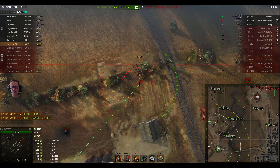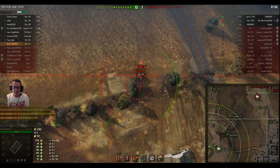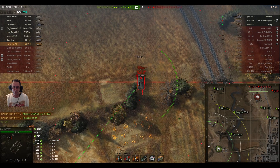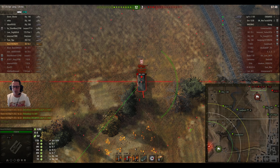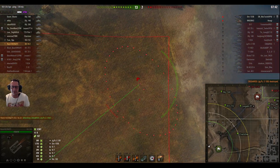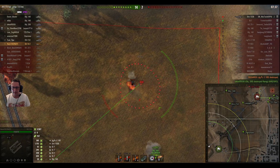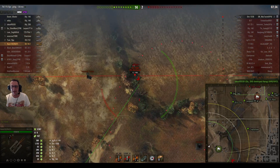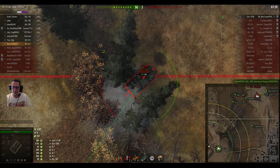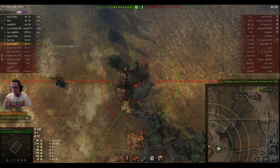Ravi aims in at the Jagdpanzer E100, which has already backed right up to the red line. He lets his teammate know he's got 8 seconds to reload and is aiming at the Jagdpanzer on 385 health — he takes it for his first kill of the game. Score is 13-7. 3587 damage done so far, and that shot on the STRV was absolutely heartbreaking. But he did also put one shell into the Jagdpanzer E100 earlier.